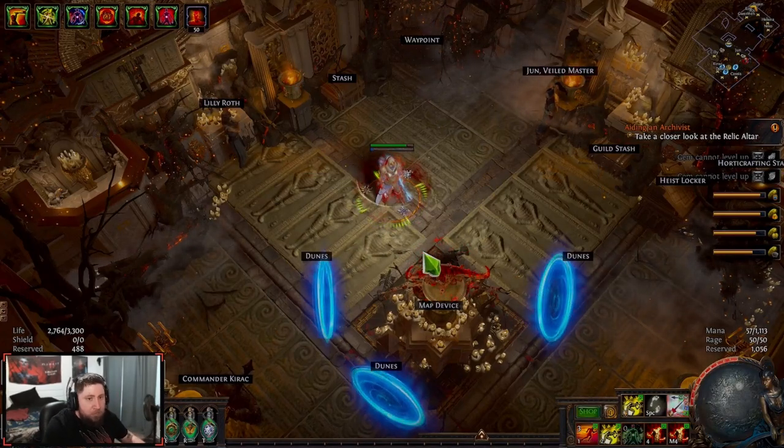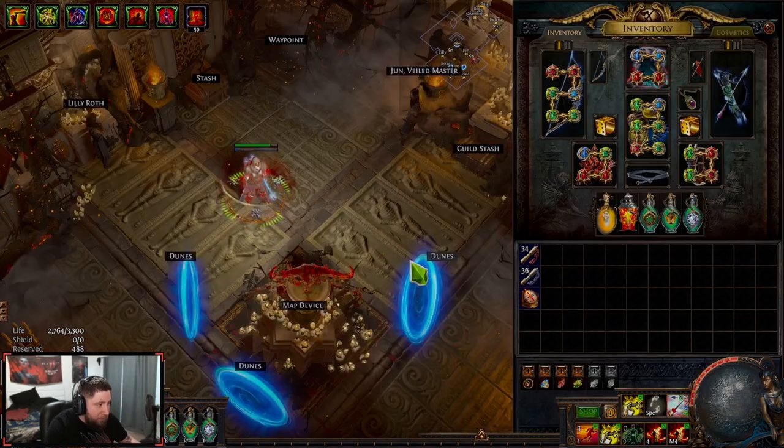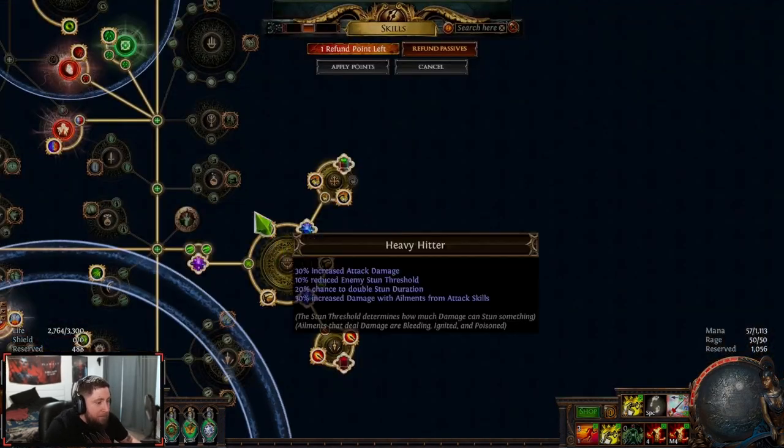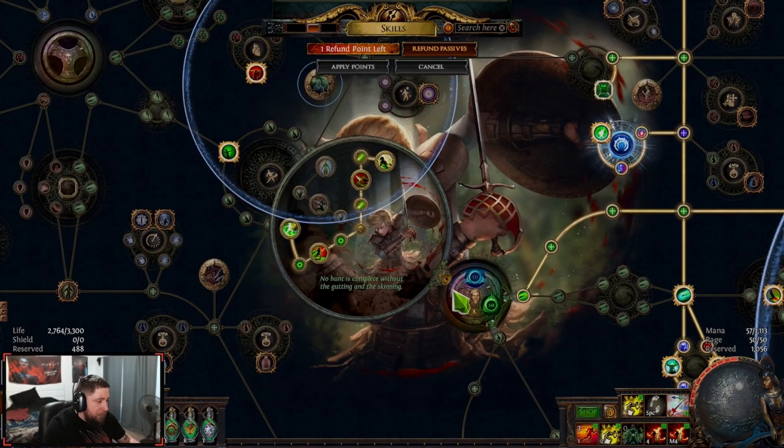Alright guys, what's up? Welcome to my Magic Find build. We are playing Tornado Shot Raider Magic Find. We're playing Raider, which is a little unconventional, instead of the natural Deadeye.